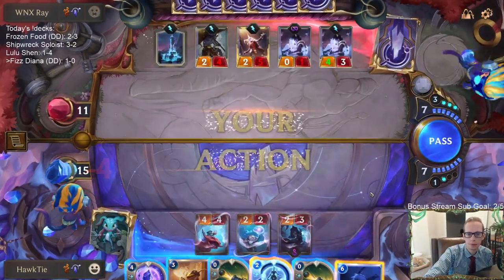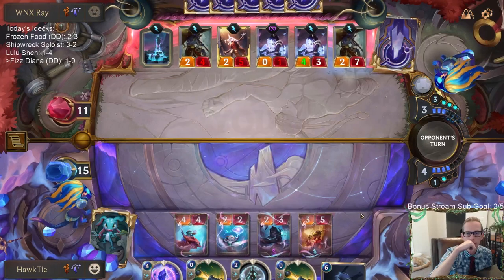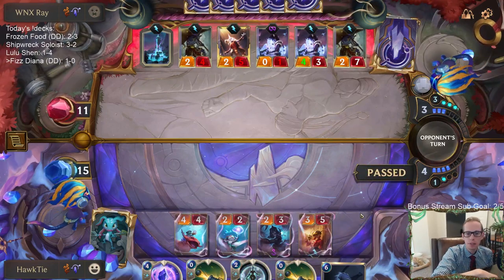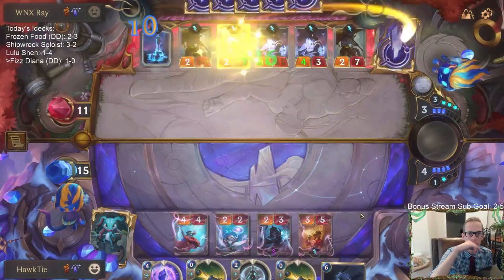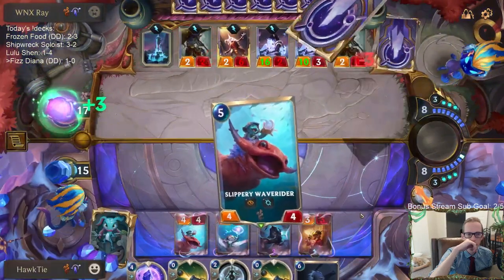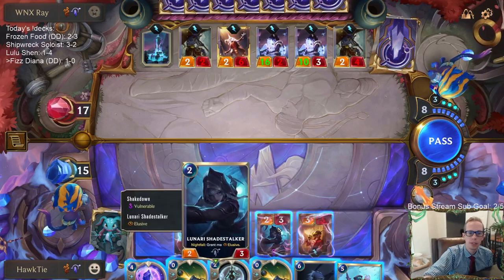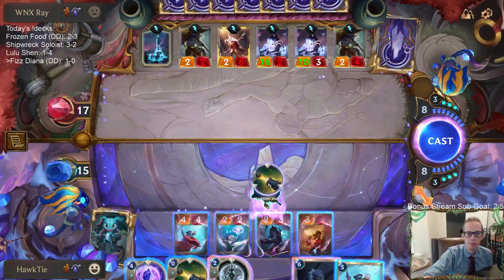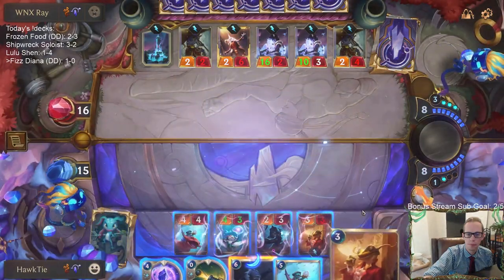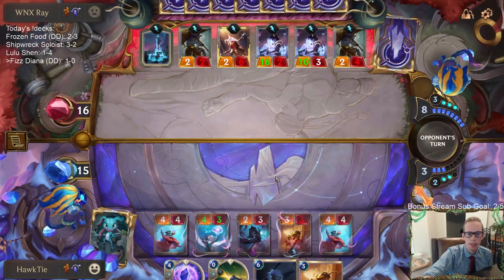I'll clear a path! 17 damage. I'm making this easy. So right now we have 4, 6, 8, 11 power. They need like a Hush to stay alive - Hush is burst speed so I can't stop Hush with Bastion.